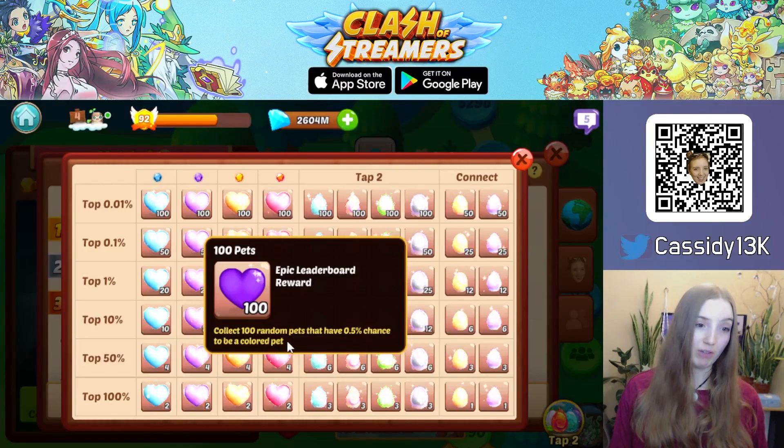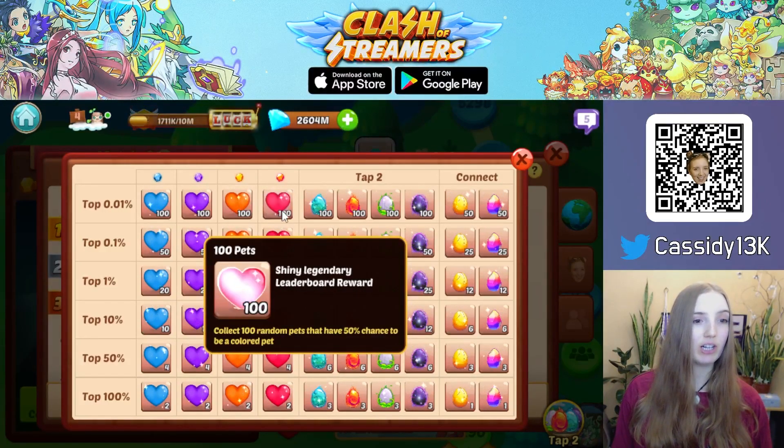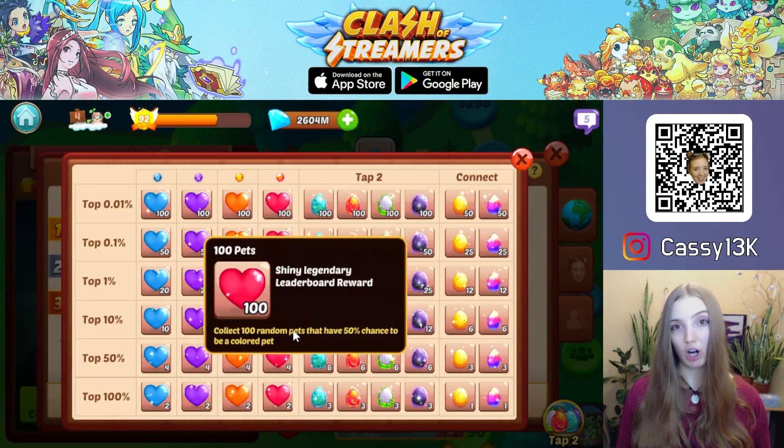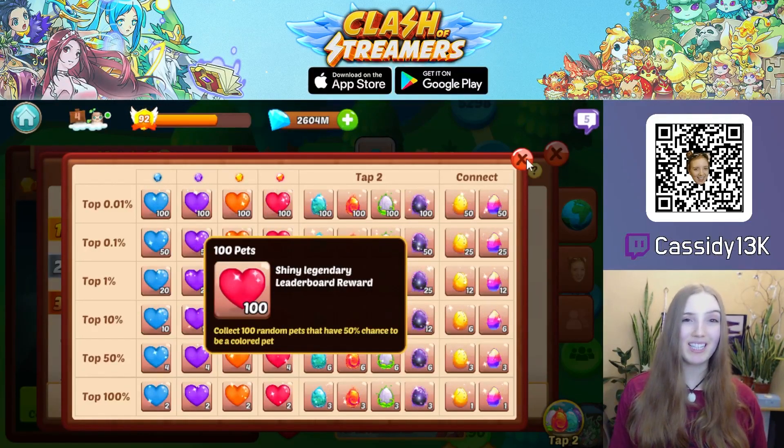For epic ones you get random pets that also have a special chance to be colored. Same for Legendary and Shining Legendary — for example, the Shining Legendary leaderboard reward has a 50% chance to give you a color patch. So if you like to collect colored pets, you might want to consider enlisting and progressing in this leaderboard.